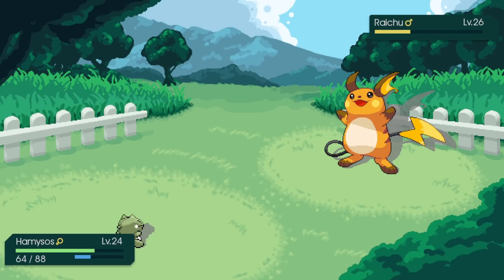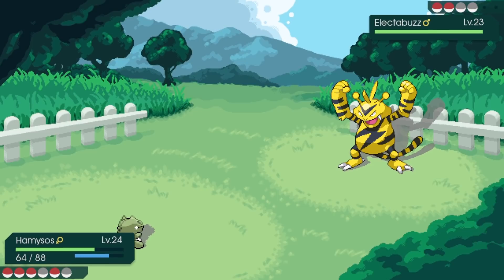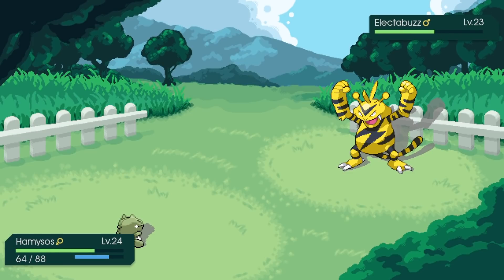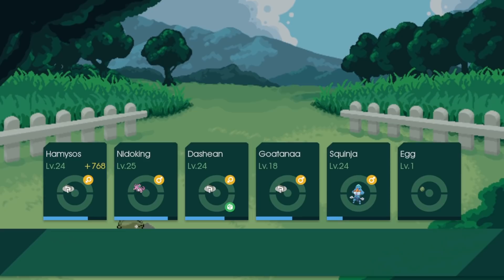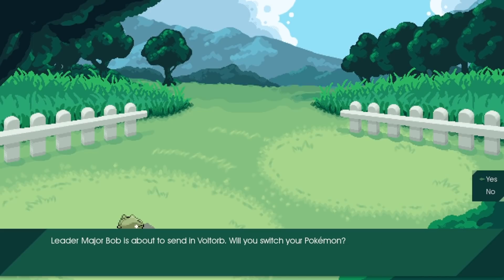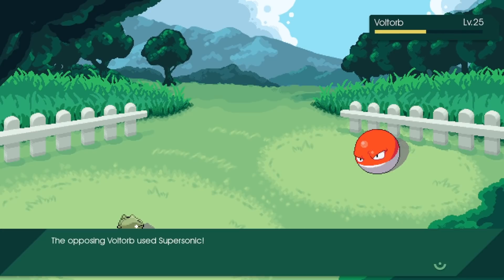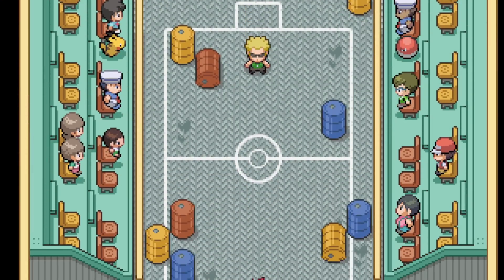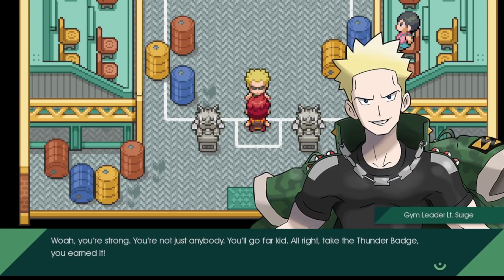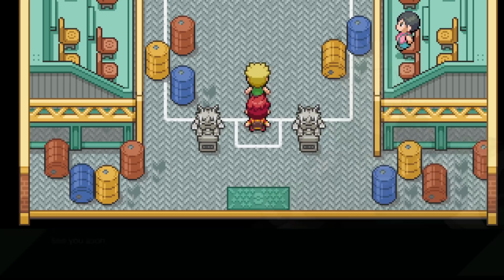Bullet Seed is doing way more than expected - this battle is a lot easier than I thought! Hamisos is just so clutch. Voltorb comes in - we'll stay in. Hamisos is the best Pokemon in the game! Destroyed Misty, now destroying Lieutenant Surge. Surge is impressed - you're strong, you're not just anybody! You'll go far, kid. Take this Thunder Badge - you earned it. And here's a little present - Thunder Wave TM!